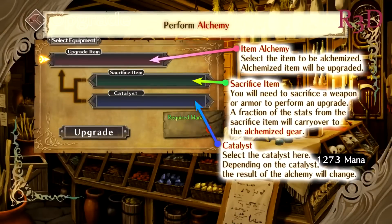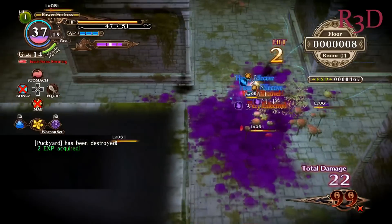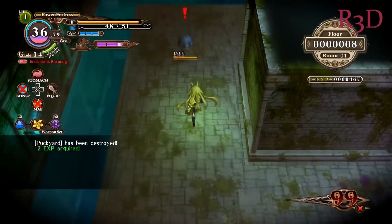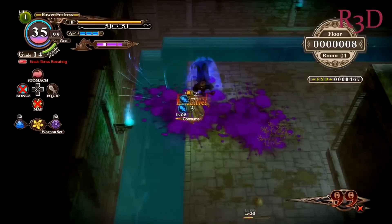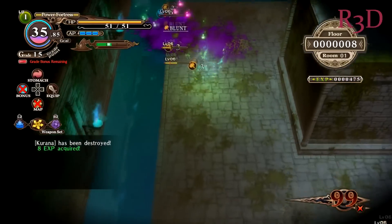Alchemy is also a nice feature in this game. You can use Catalyst from the Tower of Illusion to increase your weapons and equipment's attack, defense, and much more. Another awesome feature is the ability to summon not only your current summons, but also Metallia as well. She is a great companion to use in battle.